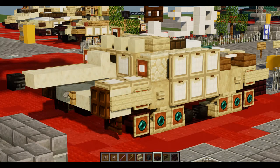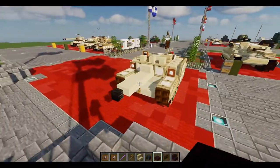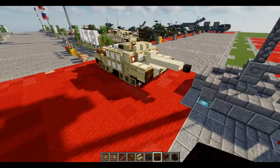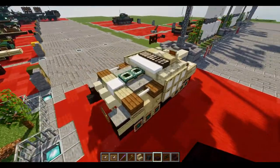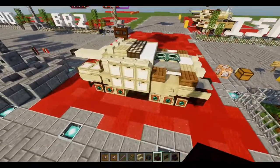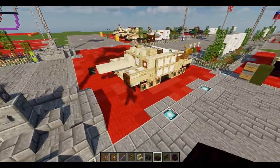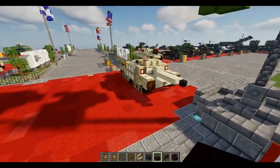Hello viewers, welcome to the channel and welcome to another Minecraft video. In today's tutorial, we're going to be building the Semovente 75/46 M43. This was a pretty heavily armored, for Italian standards anyway, self-propelled gun that was basically modified to its present state by the Germans, which were the only users of this vehicle.